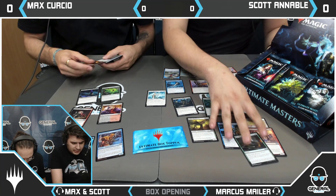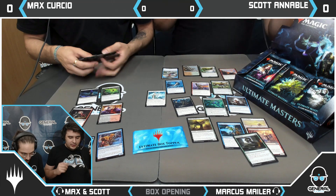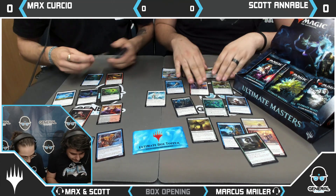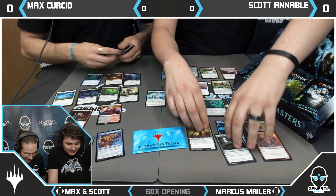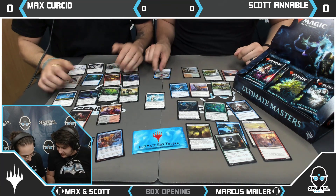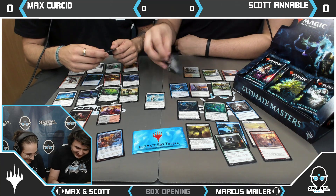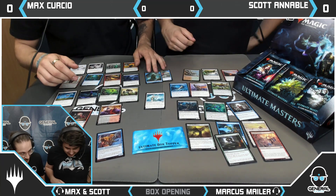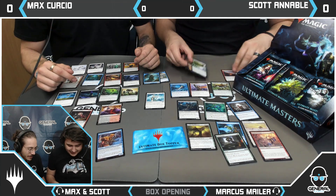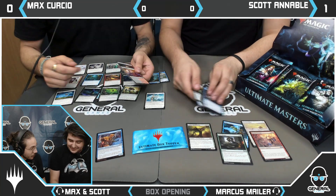Bear Umbra. Am I just judging who got the best pack? I think you are. Undying Rage. So let's compare — I have a Foil Raging Ravine and Pattern of Rebirth. I think I won. Foil Raging Ravine — that's going straight to my folder. I have a Lava Claw Reaches. Scott wins pack one.